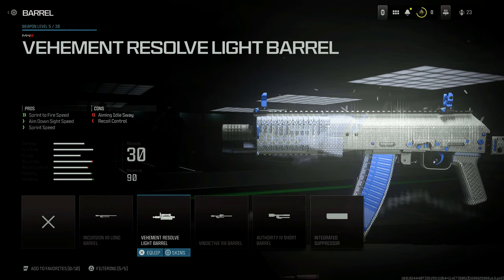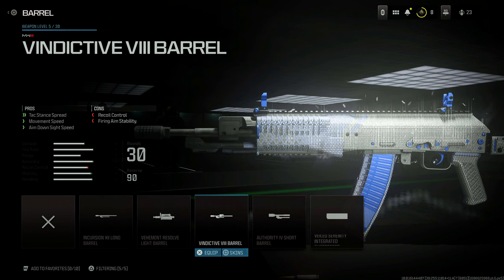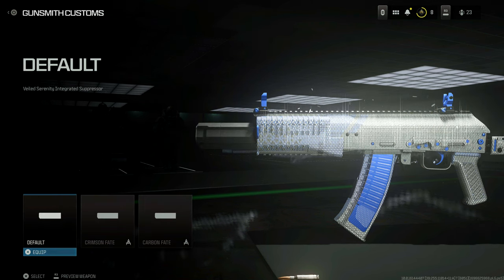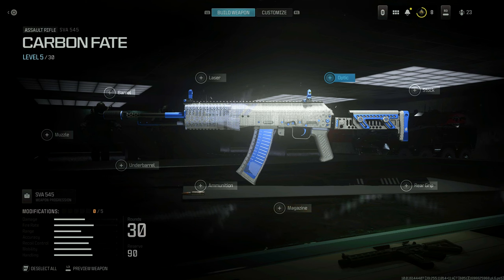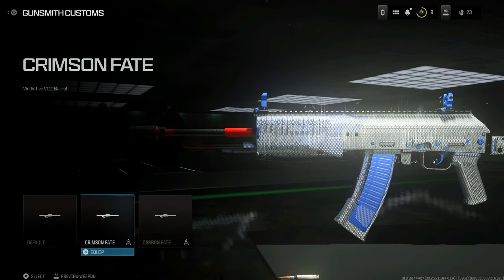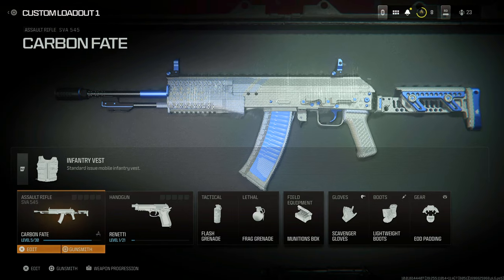For example, I have the Carbon Fate open in the gunsmith. If I change the barrel, it slightly changes the look of the weapon — but if I go over to Skins and select Carbon Fate, I get a barrel themed around that particular blueprint. That applies to every single attachment in the weapons family. If we use the suppressor, I can put on the Carbon Fate version and it goes entirely with the look of the weapon. You can also mix and match and put on the opposite skin if you want.